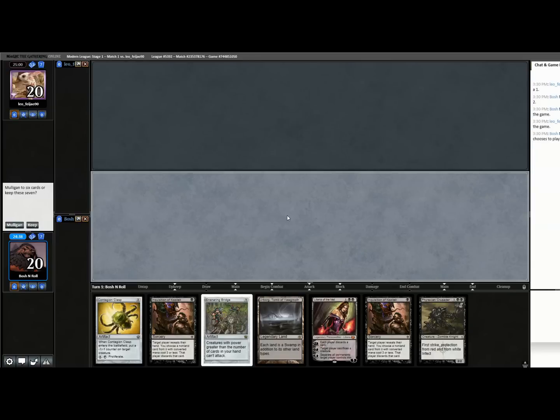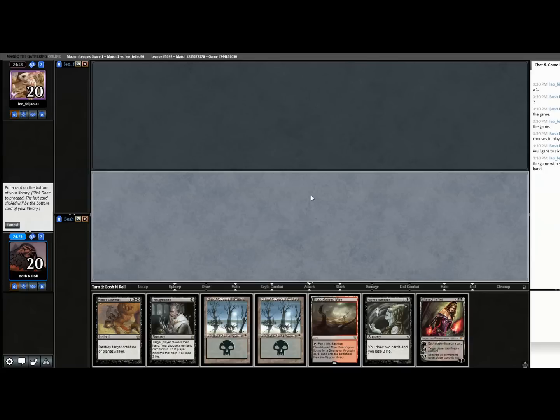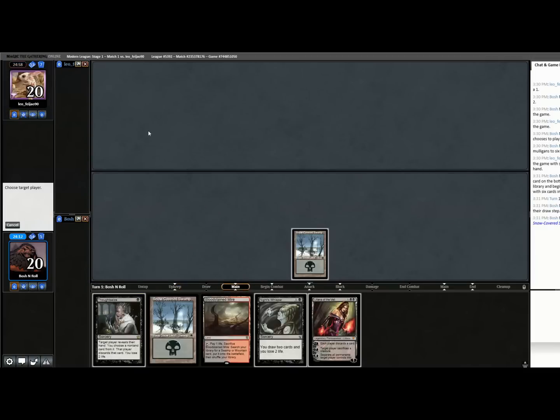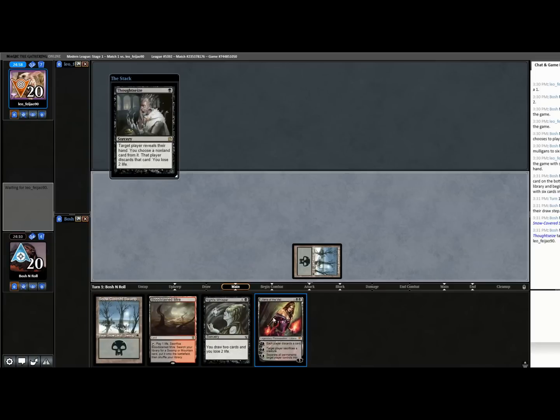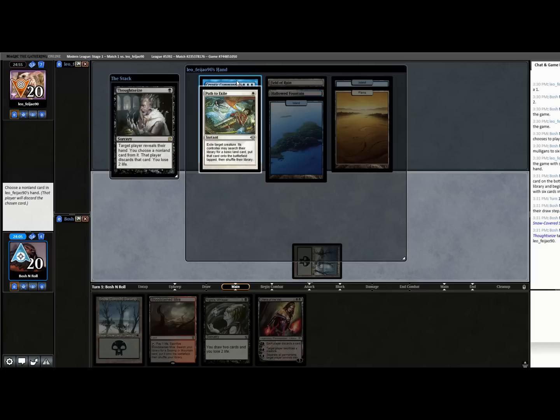Alright, I'm on the play in round one. This is an unfortunate one-lander — I can Inquisition them twice, which might collapse some draws, but if I miss a land drop, this hand really starts to perform at three mana, so I'm not even close to keeping. This next one is good — I'll keep this. I'm going to send Hero's Downfall away; I want the three lands to hit Liliana on time. Cryptic Command, Path to Exile... it looks like we're playing against Blue-White Control, where Liliana is quite good.